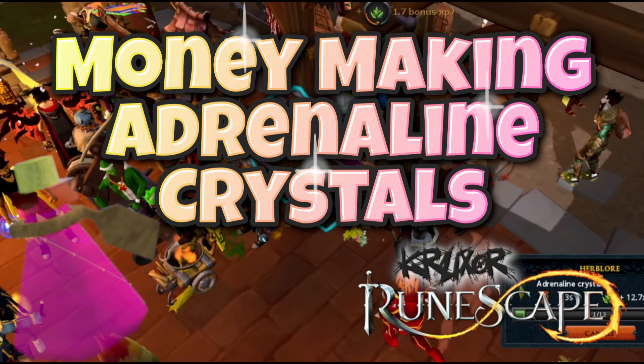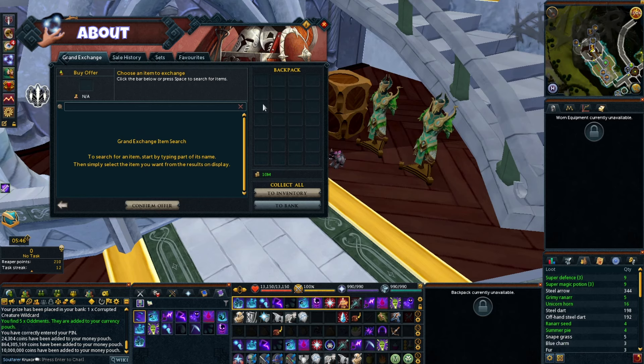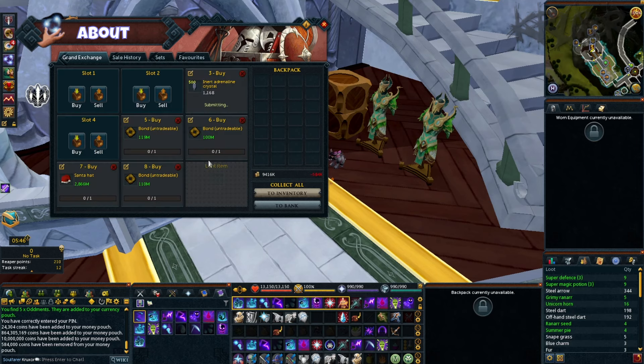RuneScape 3 Money-Making: Charging Inert Adrenaline Crystals. Hey there and welcome back! I'm picking another random money-making method from the RuneScape wiki. This one is one of the top recurring money-making methods according to the wiki. Let's test the method and see how much money I can actually make from it.